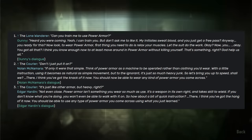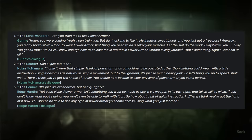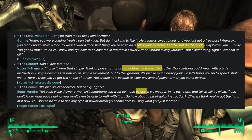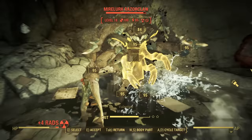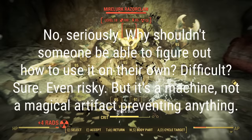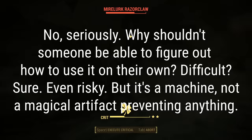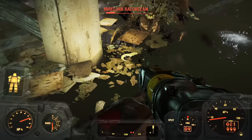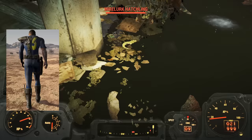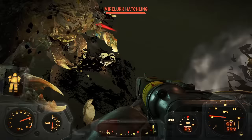What about power armor training in 3 and New Vegas? Really, it was just a balance thing — it's not like Jericho or Boone need to learn how to use it before putting on a set. Looking at the dialogue, it's described as a machine that's operated, a tool to be used, something you need to be relaxed to use and let the power armor do the work — and something where a quick crash course is enough. It's fair to say power armor is kind of like a vehicle. There's no invisible barrier really stopping anyone from hopping inside and trying it out, but it'd probably help to be educated. The Vault Dweller, Chosen One, and Sole Survivor all just figured it out on their own.